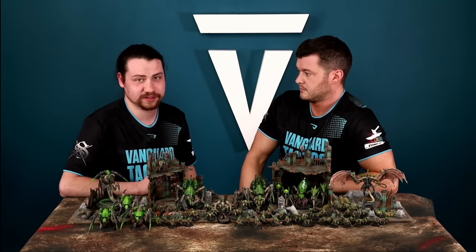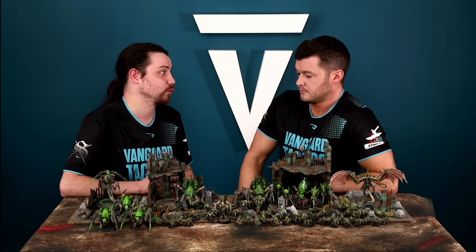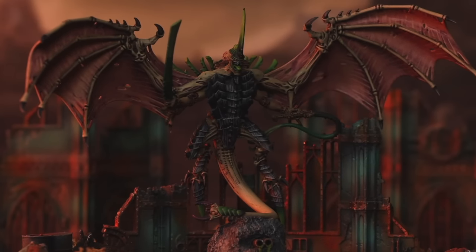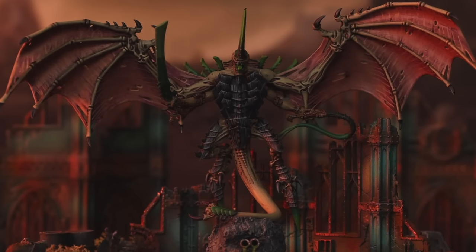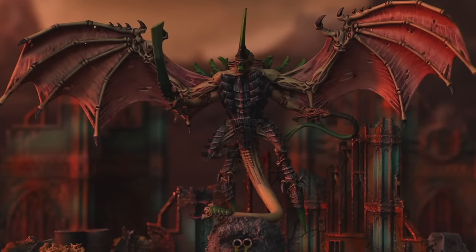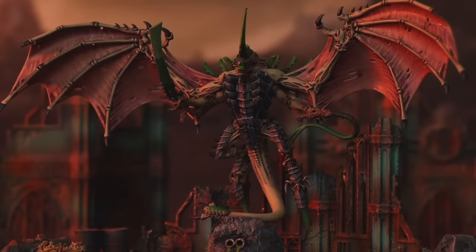Now for units — everyone remembers the Winged Hive Tyrant. Both Hive Tyrant variants get the special rule Will of the Hive Mind, which allows you to use a stratagem for zero command points, even if it's already been used, on a Tyranid unit within 12 inches of this model. So you could use Overrun in two places, or Feel No Pain 5+ on two different units.